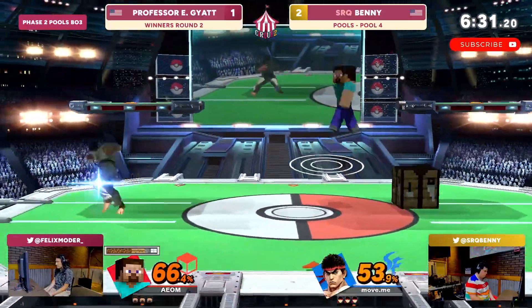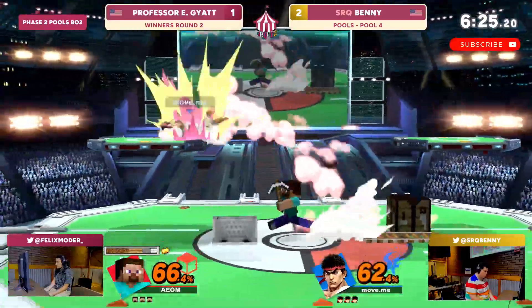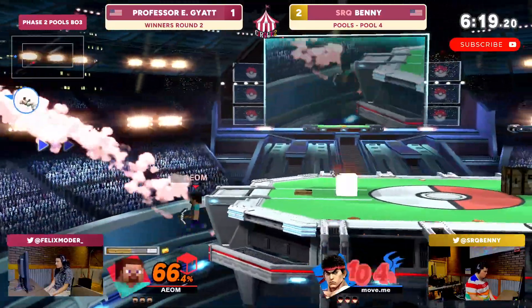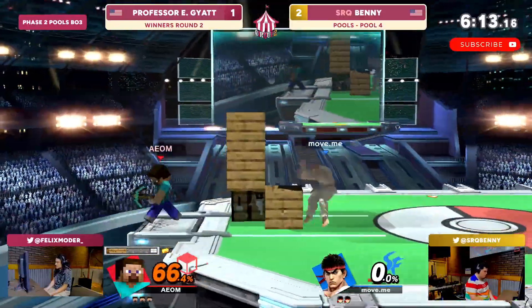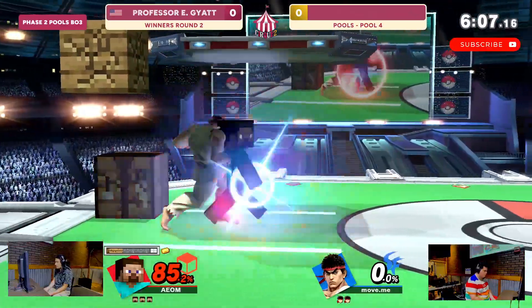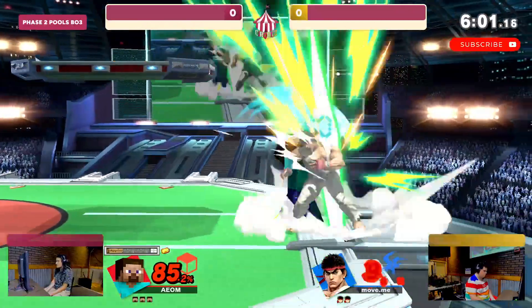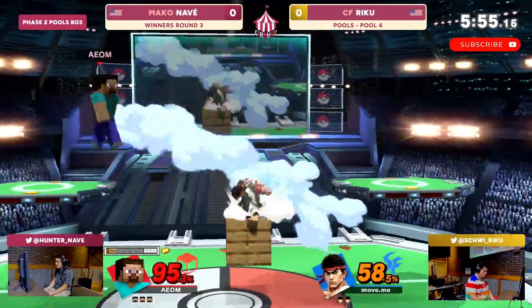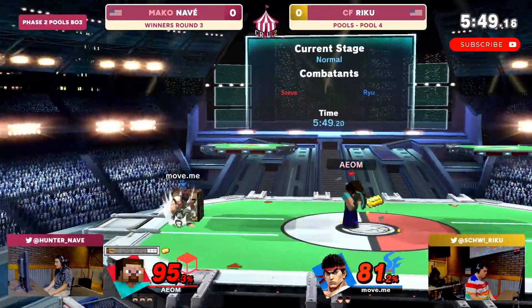That's so smart — beautiful parry there from Riku. Projectiles coming out from Nave — gotta watch out for that mine cart — and all of a sudden the percent has been taken from Nave with the back air as well. Able to make their way back with the anvil coverage on the up-B. There's not much you can do if you're Ryu in that situation — maybe could have gone high — but gets a pursuit. Uses the block, carries them across the stage, drops the combo but still at 58 even after a dropped combo. Always insane.